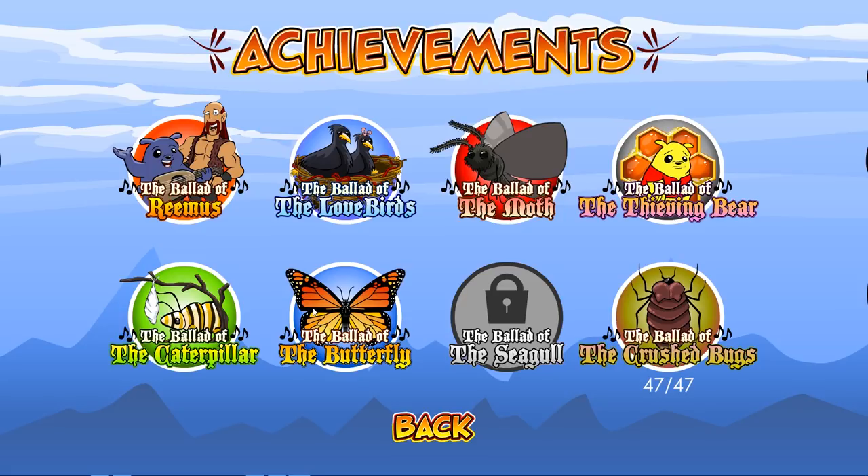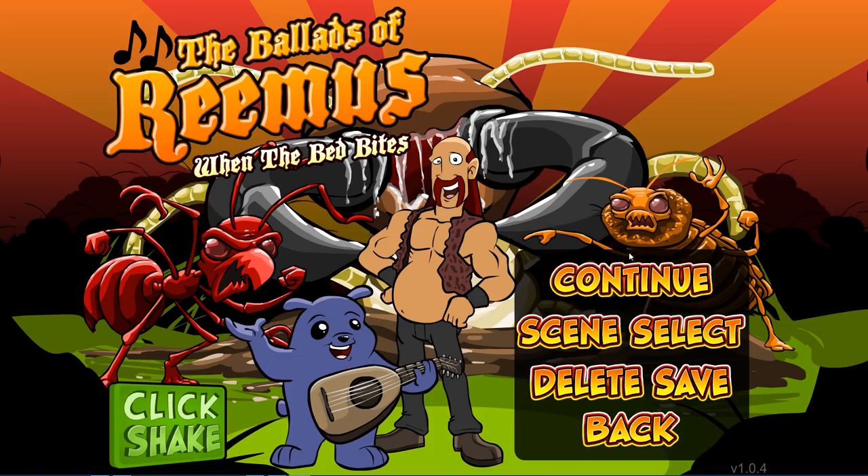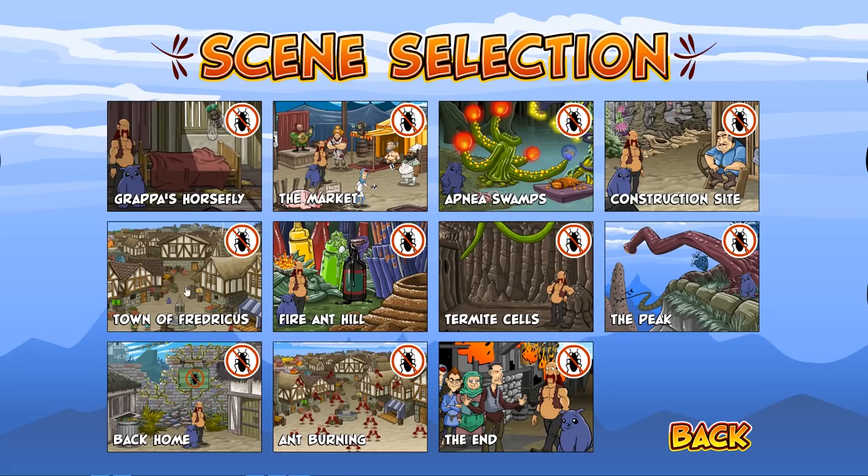We have almost completed all the achievements of Ballads of Remus. Now we need to finish the last one: the Ballad of the Seagull. This one is a little bit tricky. In order to complete it we need to select the scene — the Town of Fredericus — so let's go right away.